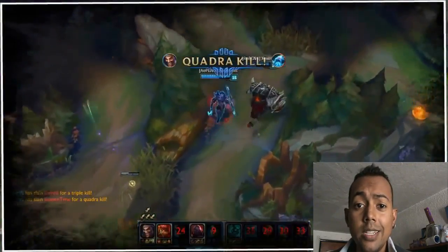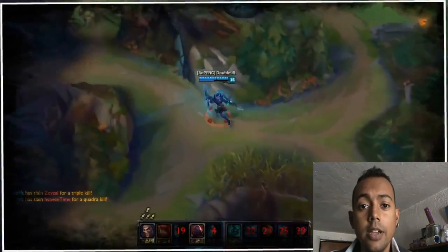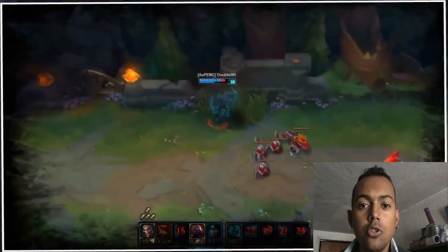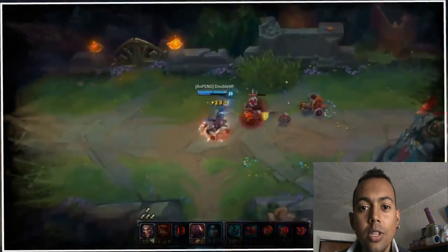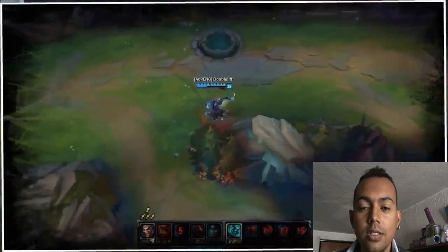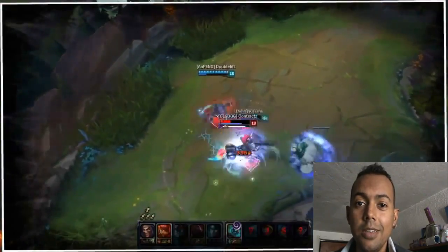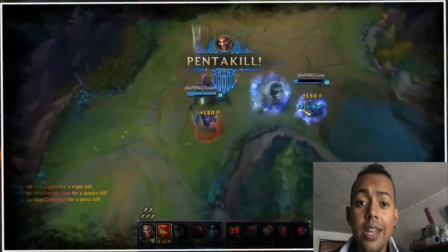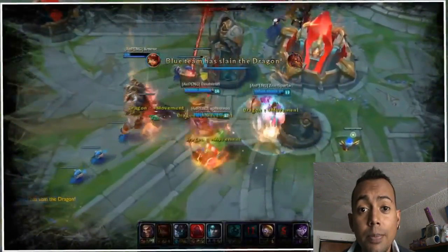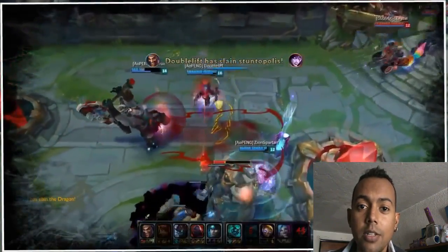Como muchos ADCs, no tiene casi escape. Es difícil de kitar, ya que básicamente su W potencia su velocidad de ataque, pero al momento de intentar coger las hachas no va a ser tan sencillo kitar. Un mínimo ADC bien posicionado será el fin de Draven. Sus mecánicas son algo más complicadas que las de otros ADCs, pero con práctica lograremos manejar muy bien a Draven y seremos imparables.